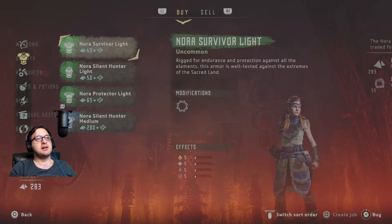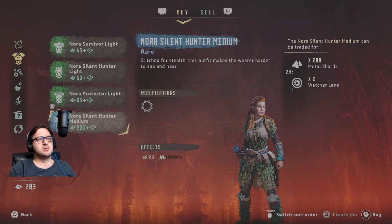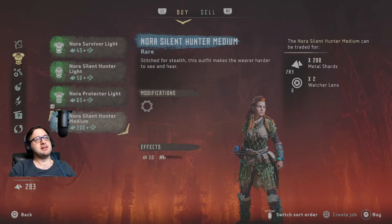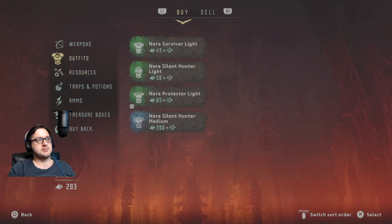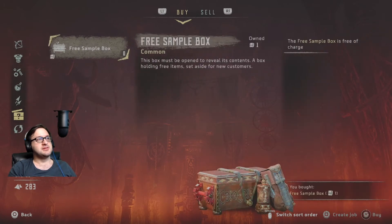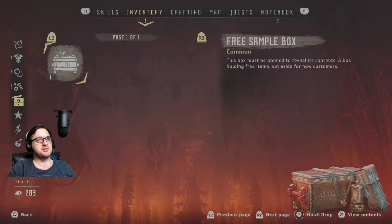What else have you got? So we've got some outfits. Oh, nothing better than what I've already got. It just makes it harder for me to be seen and heard — it's the rare version of this. Really anything worth buying off these guys apart from free samples? Probably not, not at this stage. Let's use that treasure box to get a free sample.